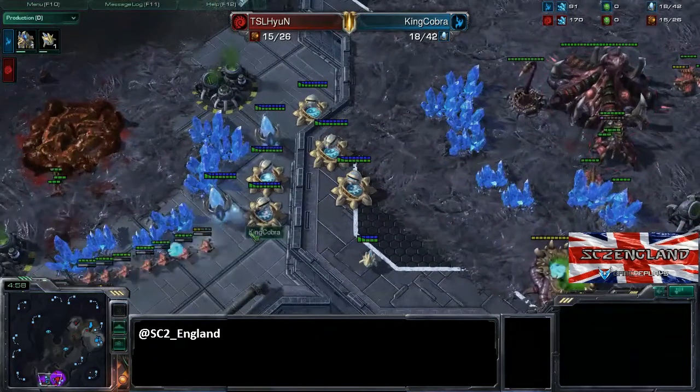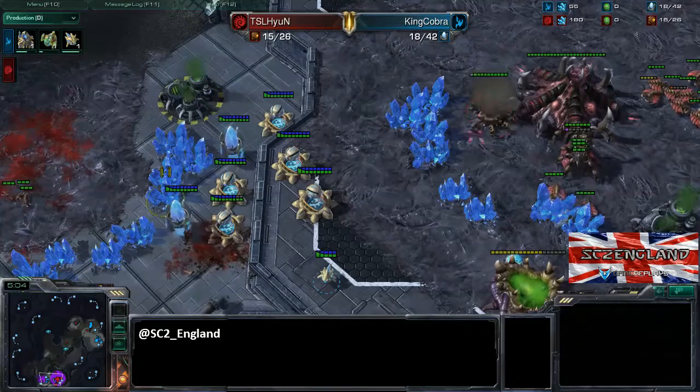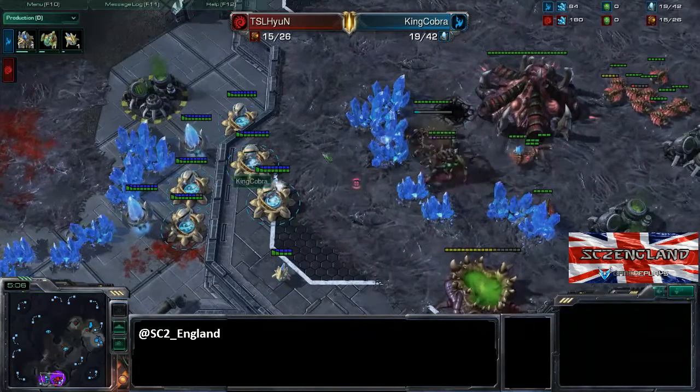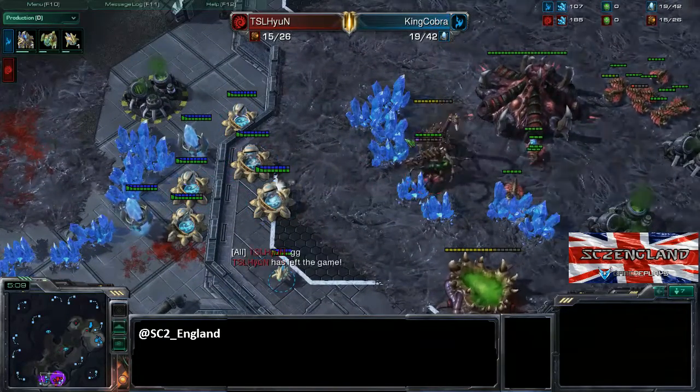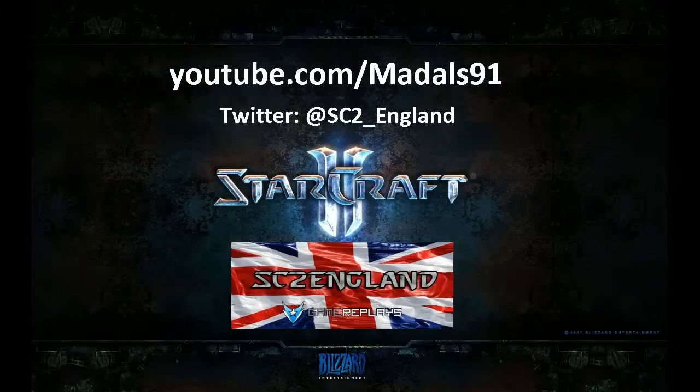Some people may say it's cheesy, but Cobra has forced a game three, which is great news for viewers — though it must be incredibly annoying for Hyen. There goes the spine crawler and there's the GG from Hyen. That was game two — over very quickly. If you liked it, give it a thumbs up, leave a comment on what you think of cannon rushes, and flick over to my channel to find game three. Thanks for watching!